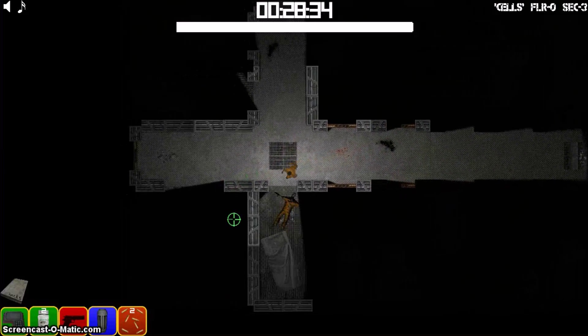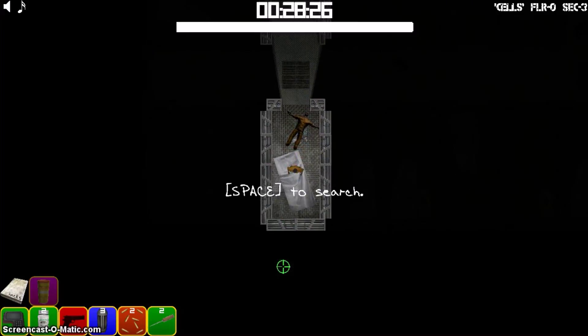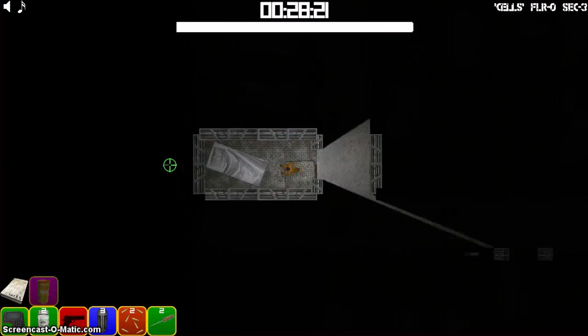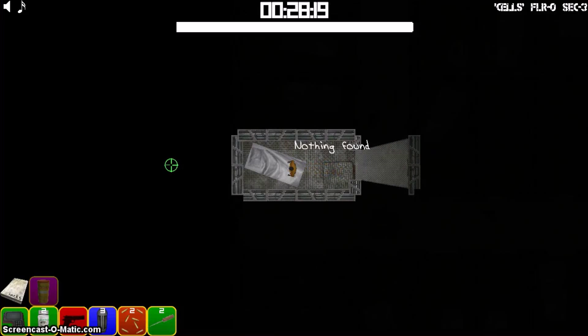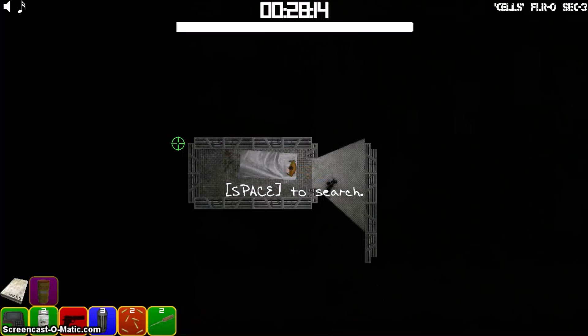In this playthrough I don't actually find any of the new weapons, so you're only going to see the handgun in this episode. But there are two other weapons available now — an automatic rifle, which I don't really need to explain, and also a shotgun.